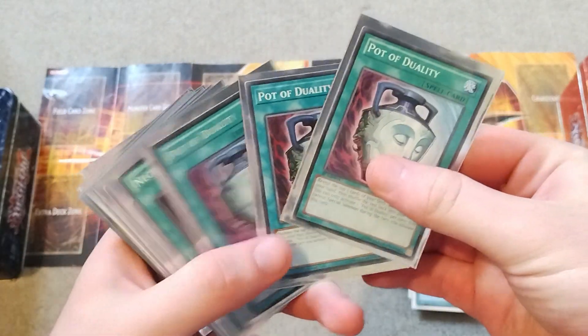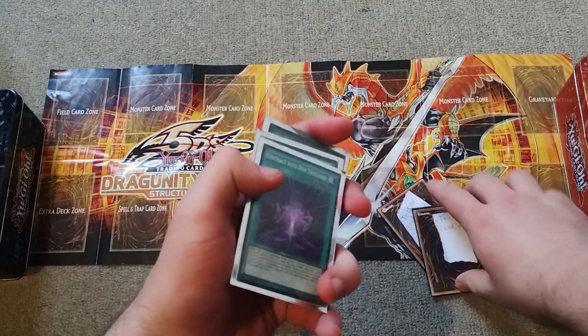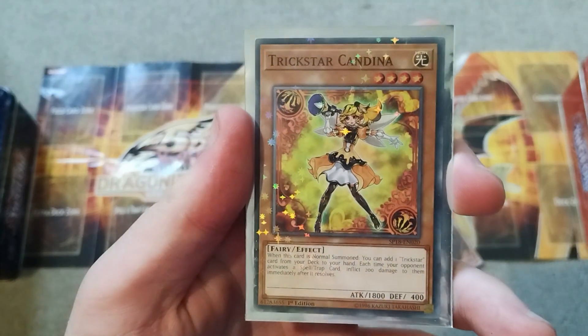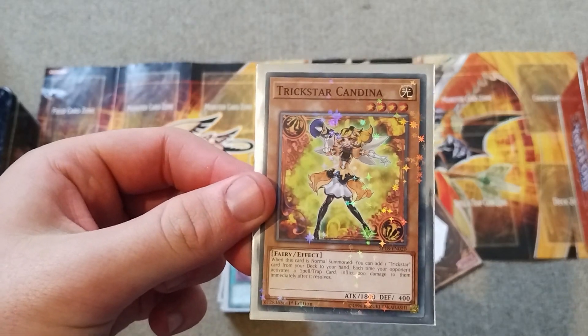Now we go to three copies of Pot of Duality, because it's not like you're summoning Battle Fader on your turn. Regarding Trickstar Candina — I'm sure any Trickstar player would know this — it only activates on normal summon, so it's a shame you can't activate its effect to search when you special summon it.